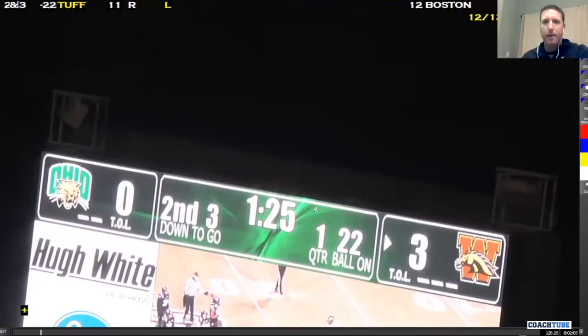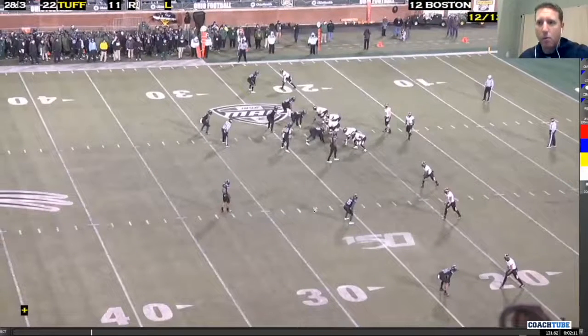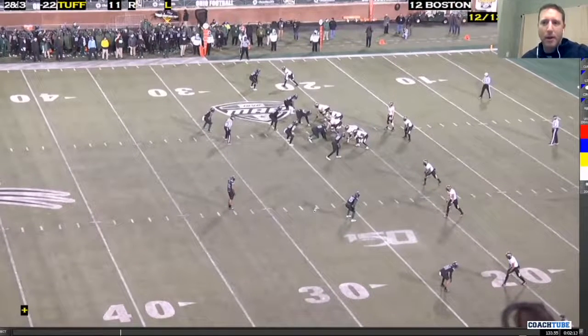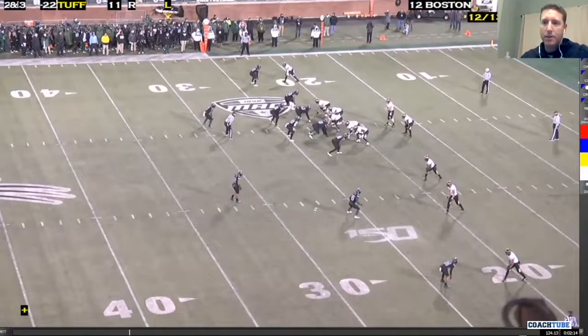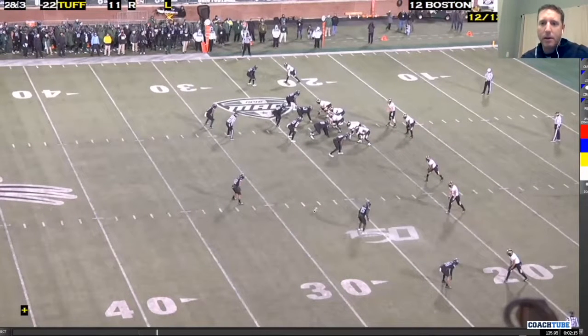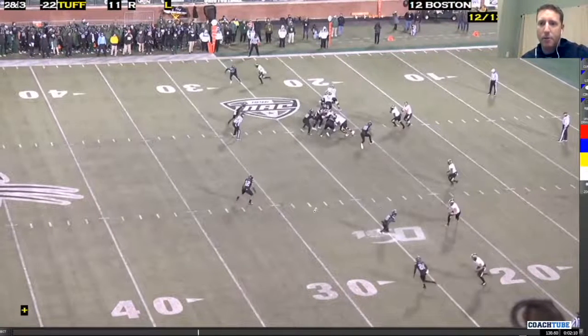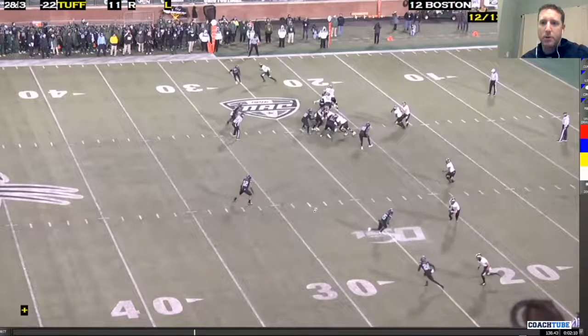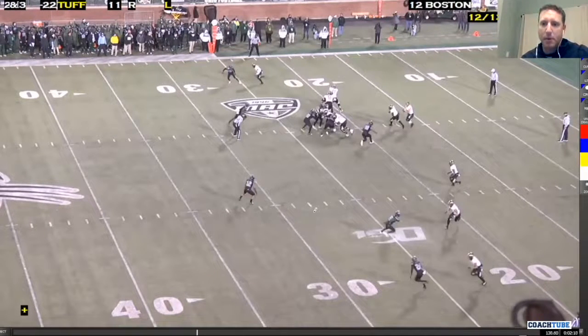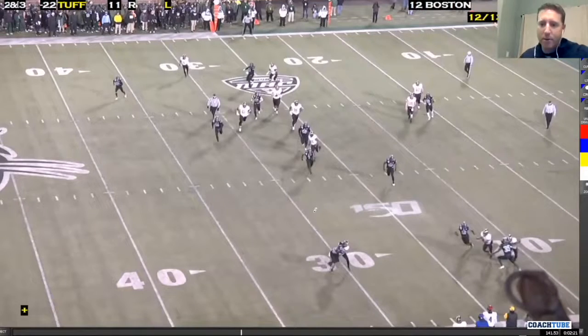Moving forward in the progression: the quarterback comes out, does not like the single receiver. Corner's pressed, not sure — that's high percentage. Let's see if I can work my field concept. Here, they got two backers in the box, one linebacker apex, and the safety's high. We got good numbers for the bubble. Quarterback's going to turn two, take that bubble screen, put it on his front shoulder — see if we can't just steal the easy yards right there.